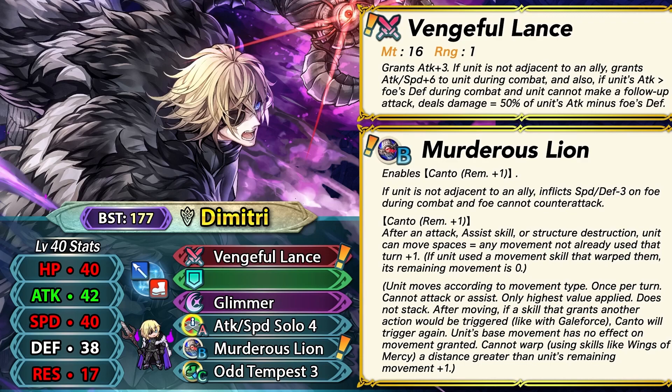His slot B skill is Murderous Lion, which is essentially a near trace skill providing him with canto and remaining movement plus one. If he's not adjacent to any ally — again, he wants to be solo — he can inflict minus 3 speed and defense on the foe, and the foe cannot counter-attack. He gets the fire sweep effect with this exclusive skill, which is extremely strong. The canto movement is really good with Odd Tempest, making him the only infantry unit in the game with a canto skill, since canto is exclusive to flying and horse units.